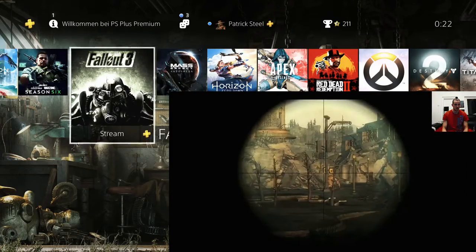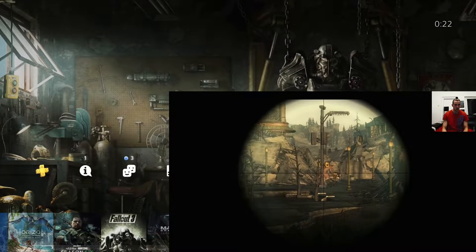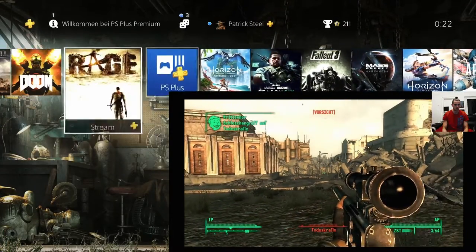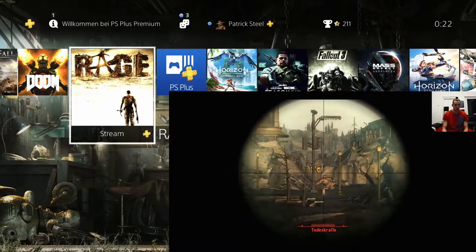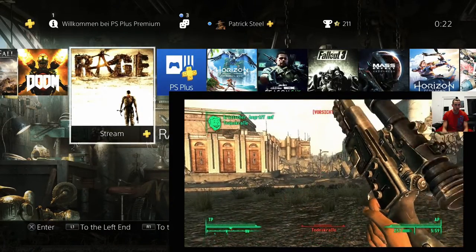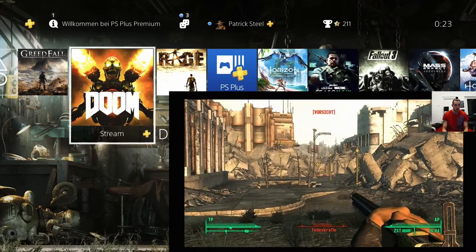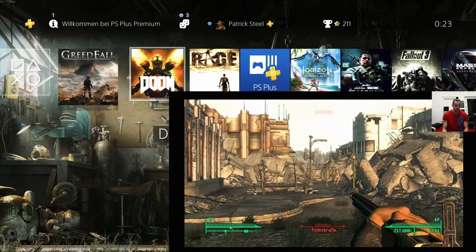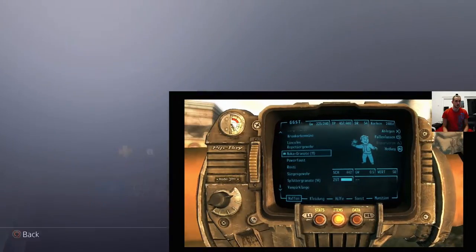I had some German parts but I've now figured out how to get everything into English by working with the settings and restarting the PlayStation. With PlayStation Plus I've also gotten streaming-ready some different games — mostly Bethesda games — so I can stream Rage, Doom, and Greedfall. They have a big catalog.